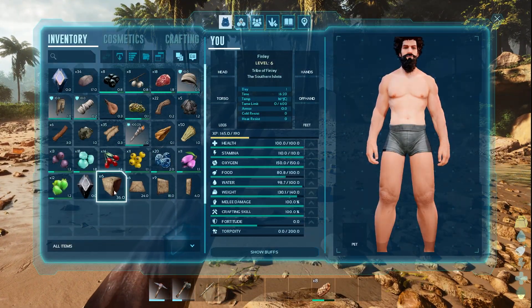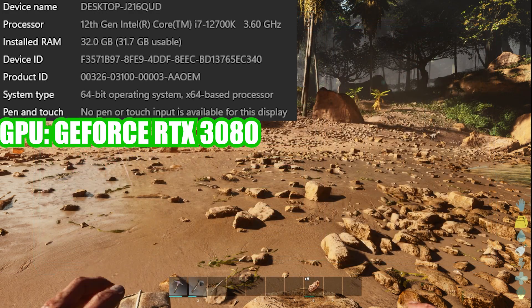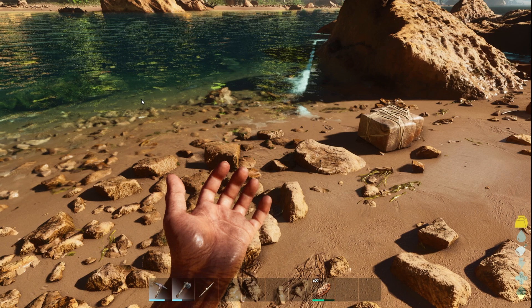I'm going to flash up my PC specs on the screen now — they're somewhere in the middle of minimum to recommended requirements — and I play perfectly fine on the default graphics. I did have one crash, and I don't know whether that's graphics-related or just gameplay-related. It was when I opened my inventory.